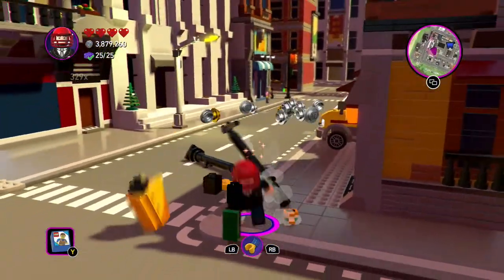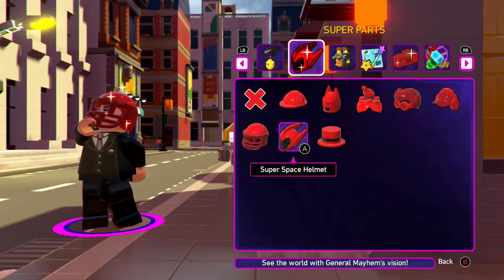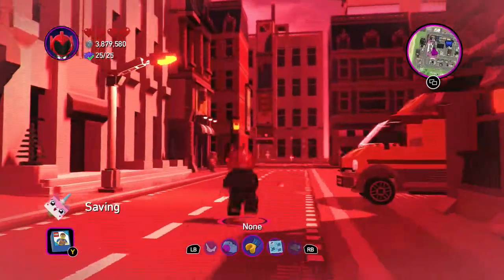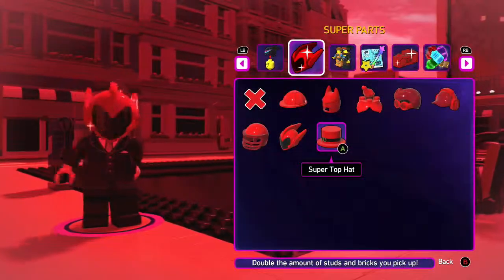Oh, I did it without destroying it — I just ran into it. Super Space Helmet allows you to see the world with General Mayhem's vision. I guess he sees it all red or pink.